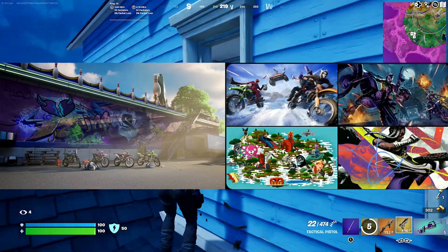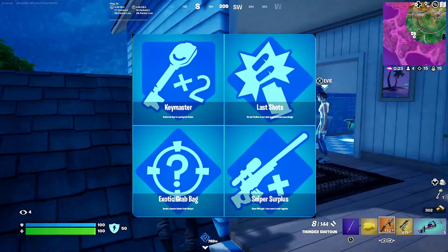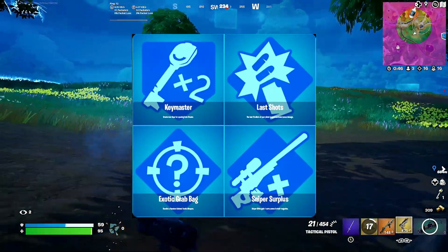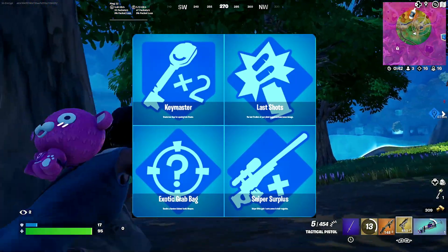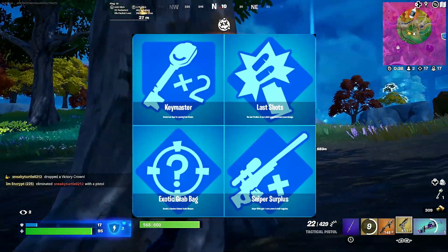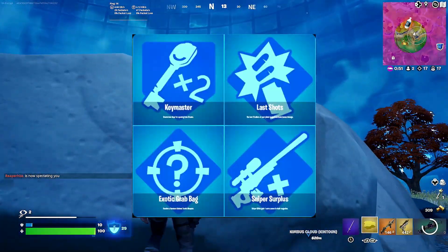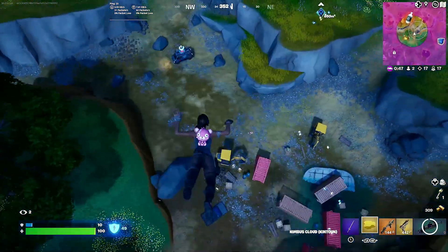We've also got new augments: the Key Master, Last Shots, Exotic Grab Bag, and Sniper Surplus. Key Master grants two keys for opening Heist chests. Last Shots means the last two bullets of your pistol magazine deal bonus damage. Exotic Grab Bag lets you receive a random heisted exotic weapon — that's one of the five new exotic weapons I showed you: the two SMGs, the two shotguns, and the assault rifle. Sniper Surplus gives sniper rifles one extra ammo in their magazine. I think all of them are good except for Sniper Surplus.